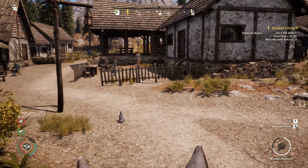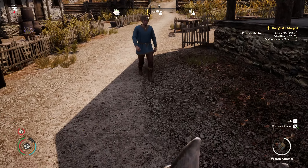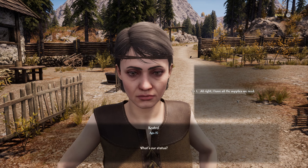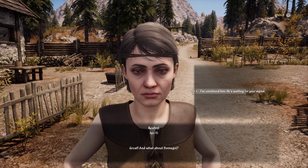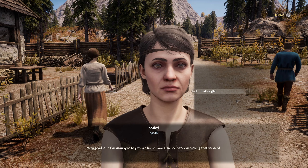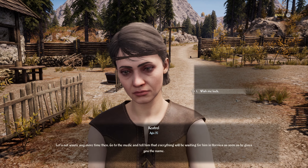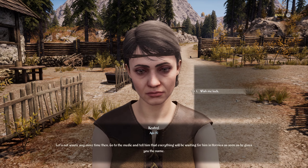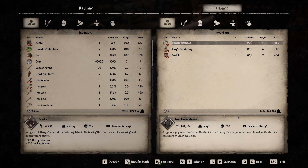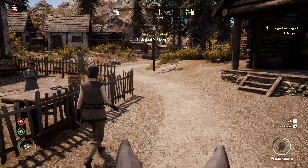Not many people sitting here, but let's find Kestrel. 'What's the status?' 'I have all the supplies we need.' 'And what about Damagoy?' 'I convinced him — he is waiting for your signal.' 'Very good. I've managed to get us a horse. Looks like we have everything we need.' 'Go to the medic and tell him that everything will be waiting for him in Hornica as soon as he gives you the name.' 'Wish me luck.' We still have to talk to Dieter.